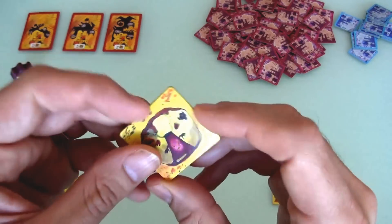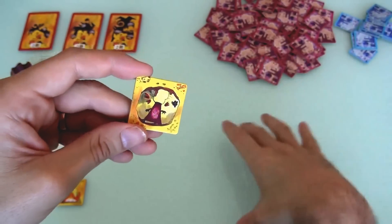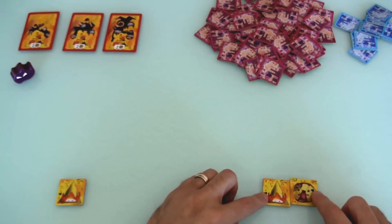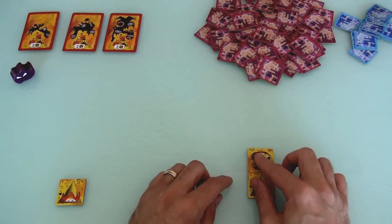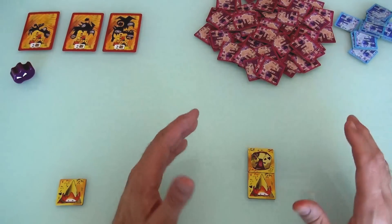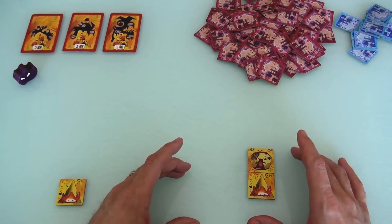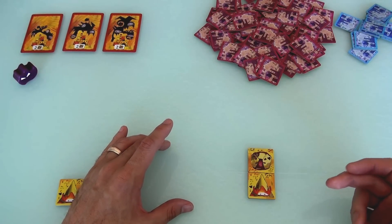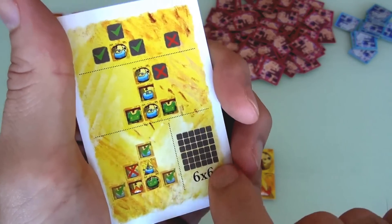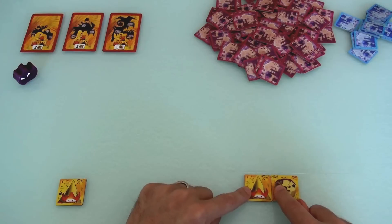Jen drew a pyro. She could discard it to use his power, but really you use characters' powers once you've built your castle up a bit. Jen is going to install him — she can put him to the left or right to expand the base, or start building upward vertically. There are two things we have to worry about before the first wave reveals: we both have to have a full base. If one of us does not have a full base, we instantly lose. A castle can be up to 6x6 — six wide and six high.